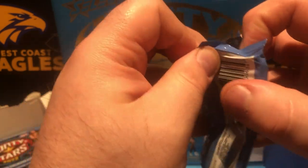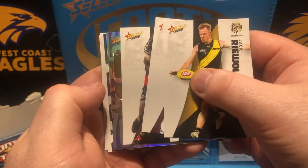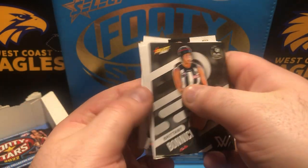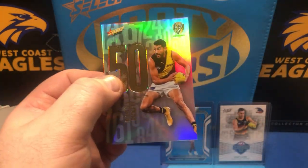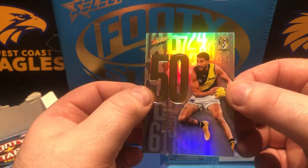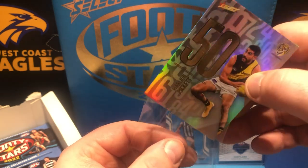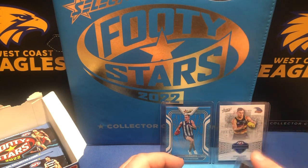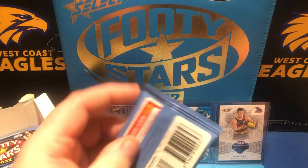We have a numbers card! What numbers is it going to be — it's number 50. Who has 50? Can you guess before I open it? There we go, got a Richmond numbers — this one, Marlon Pickett, Mr. First Gamer. And oh, that's a very, very low number — there we go, number two of 190. So chart that in one of these. Number two, extremely low.